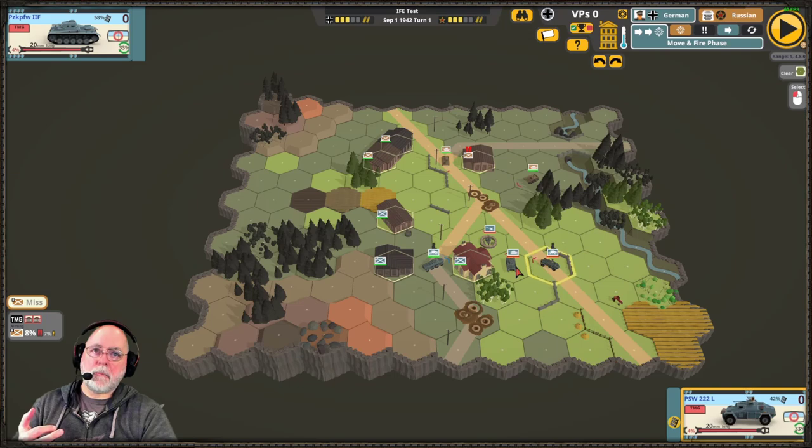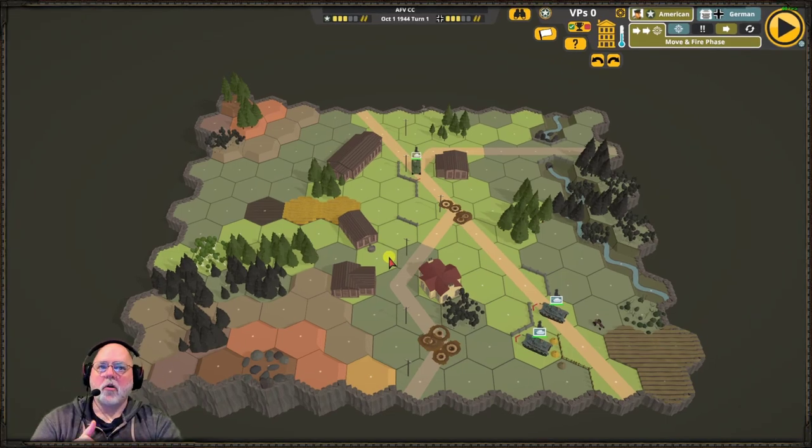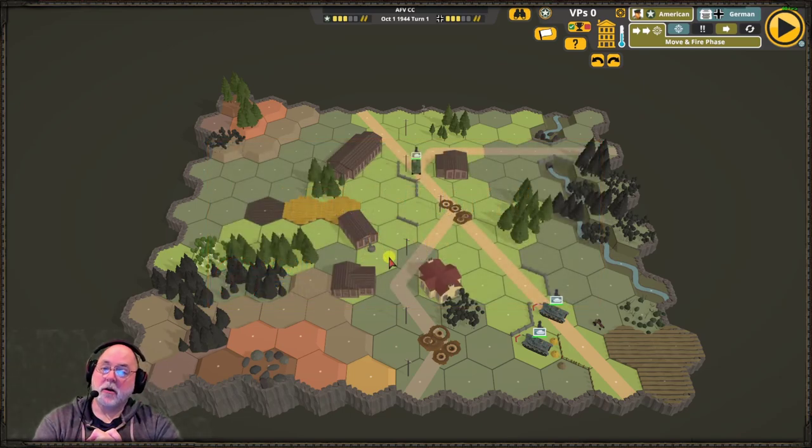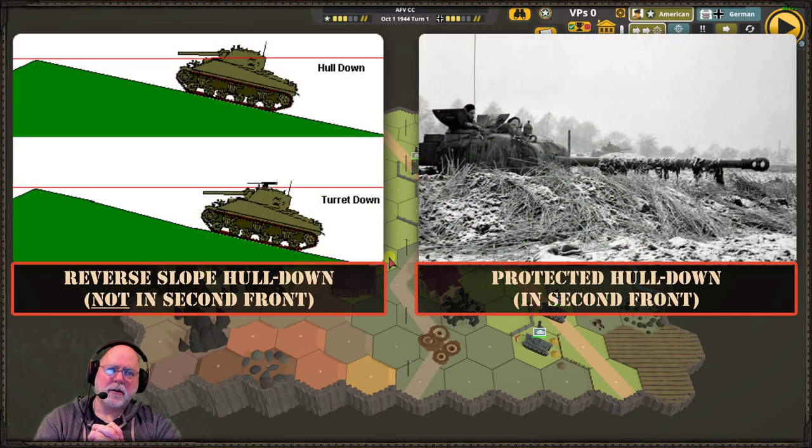Let's move on to hull down position that AFVs can take to their advantage. Hull down is a term not even mentioned once in the Second Front manual, but it's a concept critical to real-life tankers. You can see even in modern YouTube videos — tankers use a shoot-and-scoot method, coming up over a rise to fire and then backing away, trying to expose as little of their AFV as possible, mainly their turret.